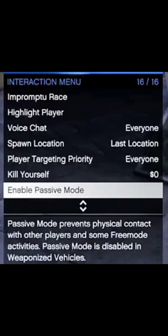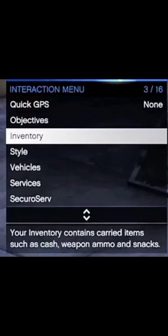Just push circle with X to quit the mission. Then it'll bring you to story mode — or it might bring you to online. Just go from there. You're in a default outfit, so you're good. Now you want to go into passive mode, because you're going to be in the public session. So yeah, you definitely want to be in passive mode.